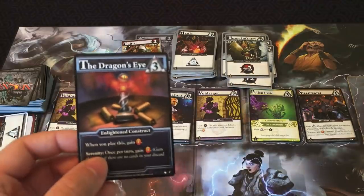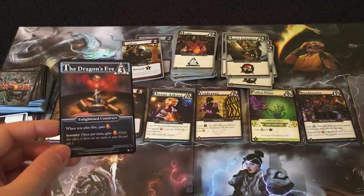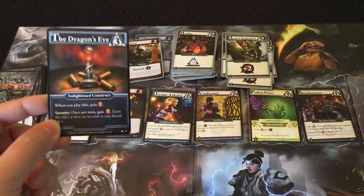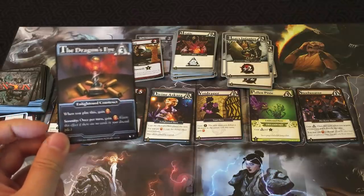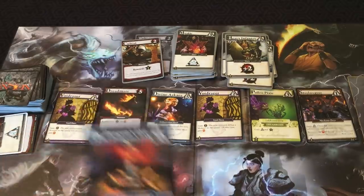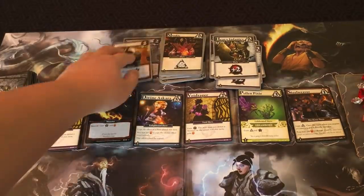You can also play a card called a construct, like the Dragon's Eye — when you play it, gain one insight. Constructs are unique in that they stay in front of you while other cards get discarded, acting as a persistent buff. The Dragon's Eye has the Serenity keyword: once per turn, gain one insight if there are no cards in your discard pile.